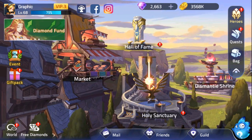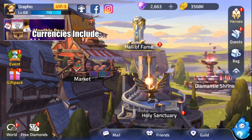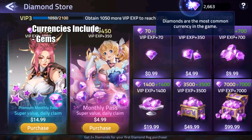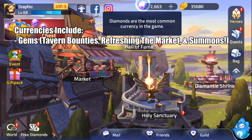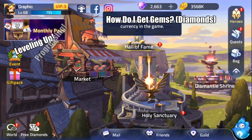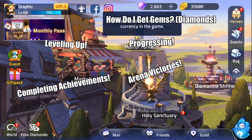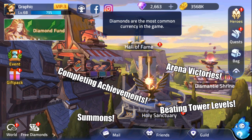Let's take a quick look at what in-game currency Mobile Legends Adventures has, what their purpose and uses are. Gems: the premium currency in the game, used for literally almost everything from speeding up tavern bounties, refreshing the market, and summons for heroes. Gems are rewarded for leveling up, progressing in the campaign, completing achievements, arena victories, summoning new heroes, and beating levels of the Tower of Babel and various events and tasks.